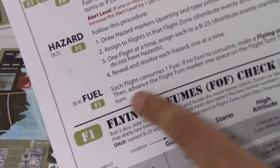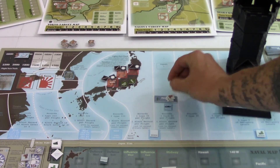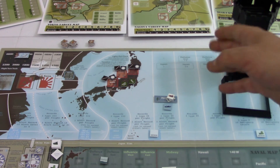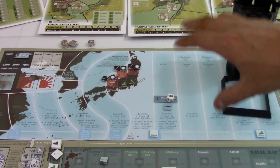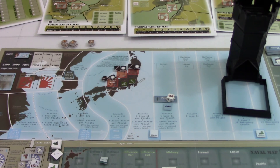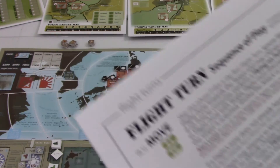Now the Fuel phase — simply accounting for fuel. All my fuel markers are at two barrels, so I flip them to the one barrel side. I now have nine total fuel left with five fuel markers. That's the flight phase in a nutshell.